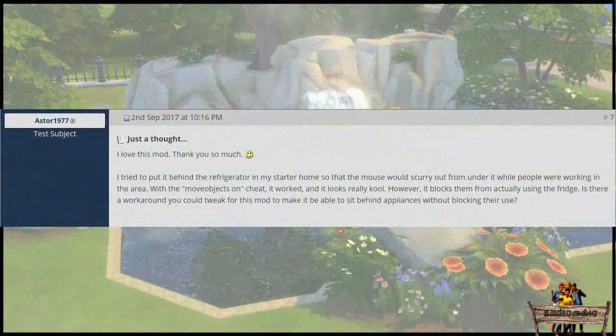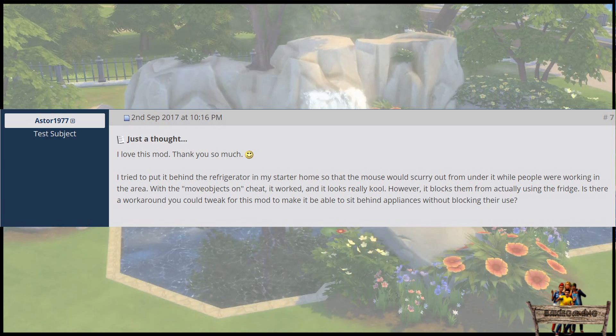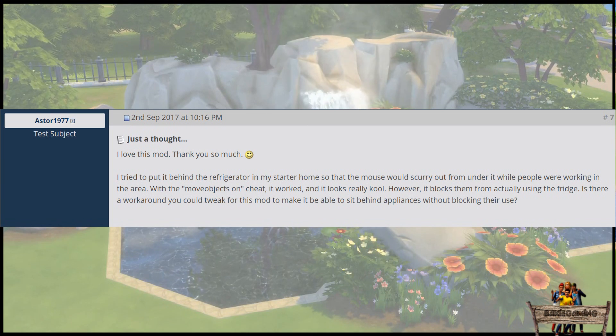Esther from Mod The Sims told me that when trying to hide them under the fridge, the interactions from the fridge didn't work anymore, and asked me if I could tweak this mod so it could be placed in or under other objects without blocking those interactions.